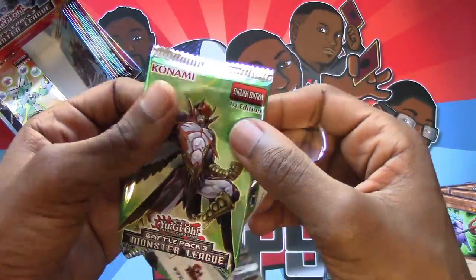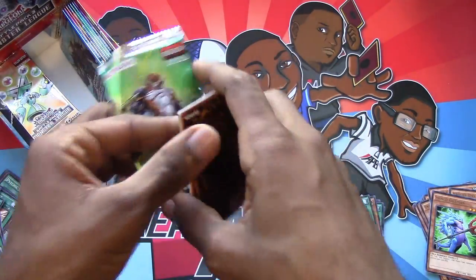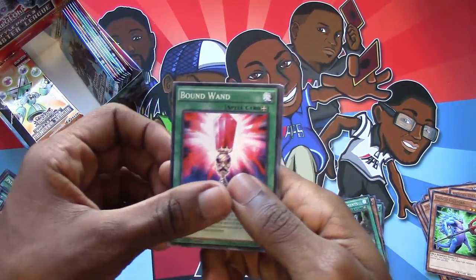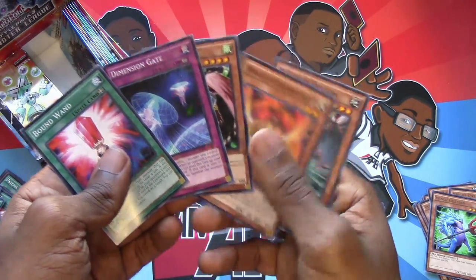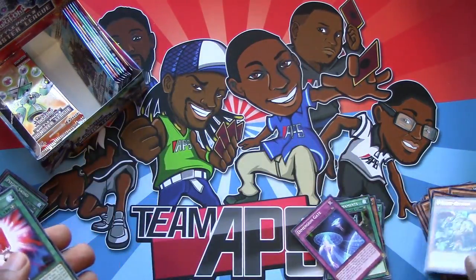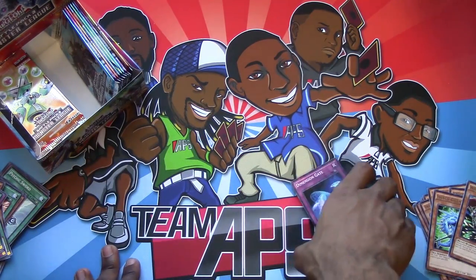Diversity is the main game. This is — I don't remember what monster this is. He's that guy that looks like Swift Birdman Joe, but he's not. Boundboard, Dimension Gate, Winged Rhinos, Herald, and Exploder Dragon — always one of my favorites. Hey, we got an orange Herald this time! We have a green and an orange now.